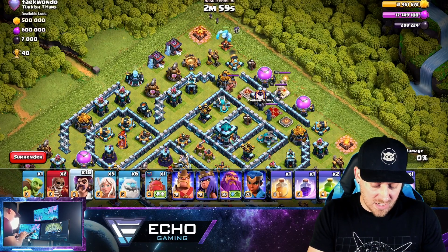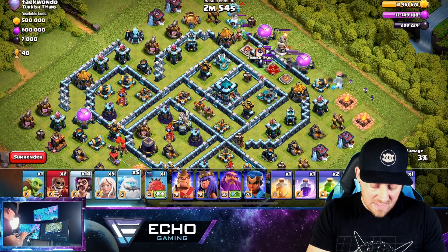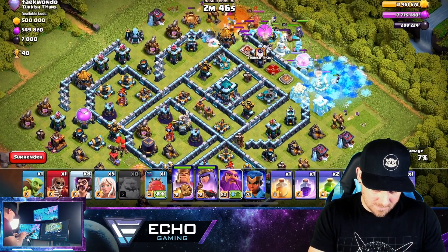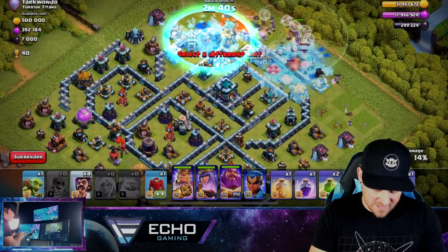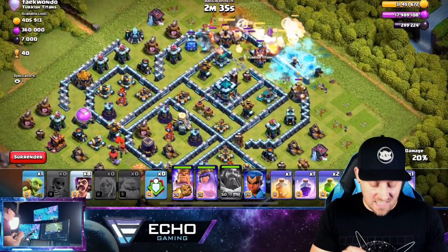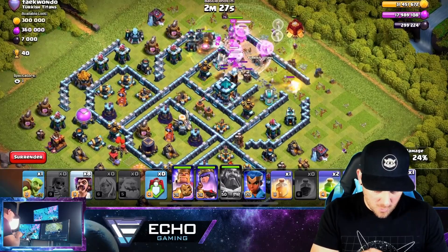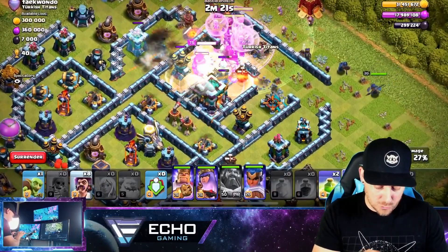I go with an Ice Golem and a couple of Party Wizards on the outside, and I do the same thing on the other side - that's going to set our funnel. Then I'm going to throw everything right here. We're going to go with a Poison Spell, more Party Wizards, get the heroes in here, and probably go in with the Siege Barrack as well since we're not going to need anything to snipe that Town Hall. We're going to rage all these guys up and also heal them.